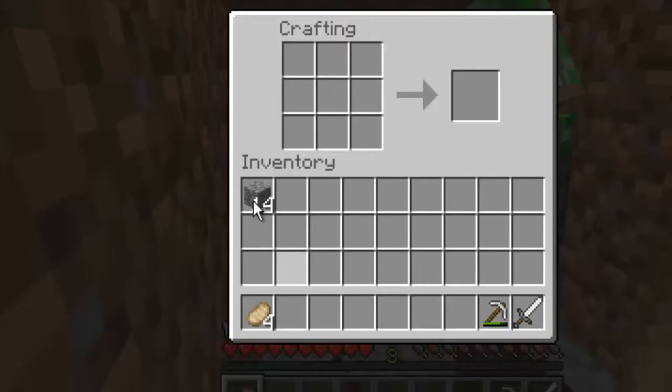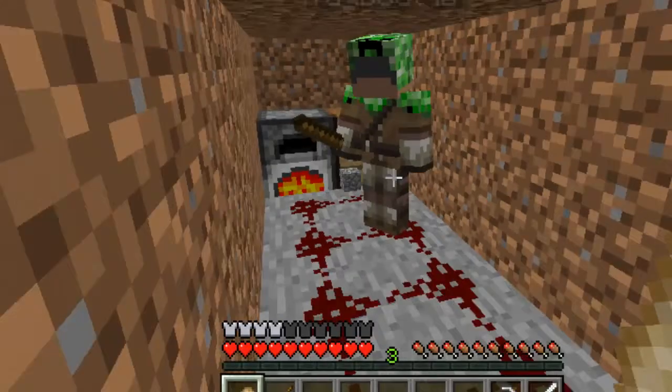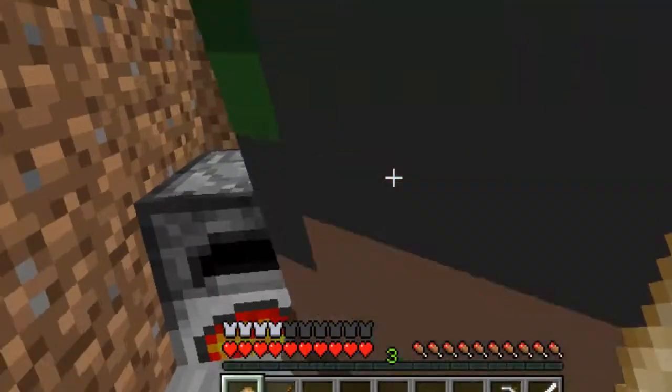Now give me a stick. I'm trying to make a lever because of the redstone on the floor — I'm going to use that as a night light so when it's dark we can just turn on the redstone. Just press Q once to drop it. Just give me one stick. Thank you.